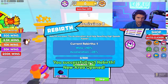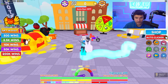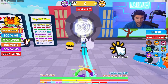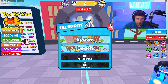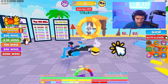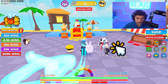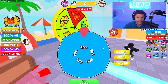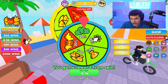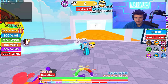Rebirthing would be pretty interesting. I probably shouldn't have rebirthed but I did get a new area unlocked, which should make me faster. I teleport to the beach — that's the new area. I think you get a multiplier here. Yeah, beach world multiplier times five! New world, new pets to discover, and a new spin wheel. Give me the red pet — I'll take the luck boost too.